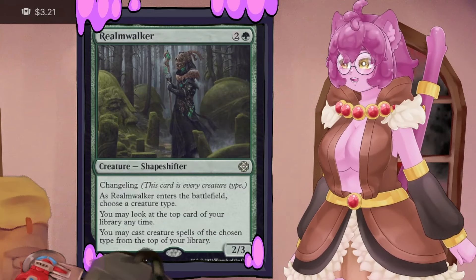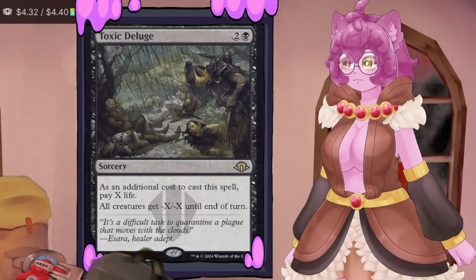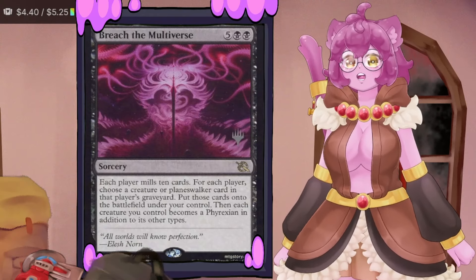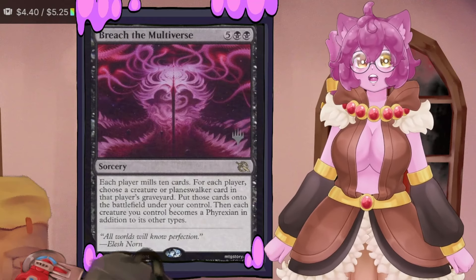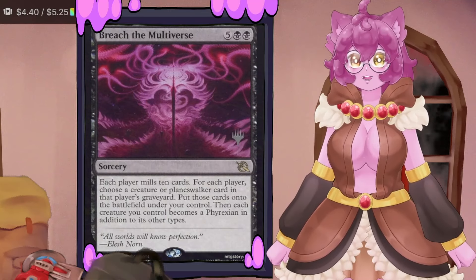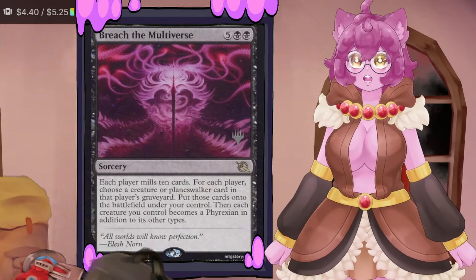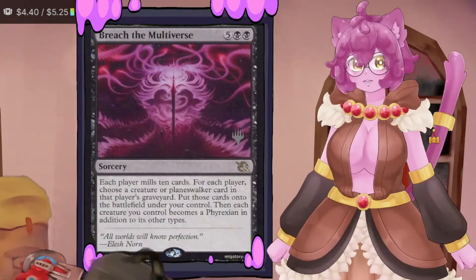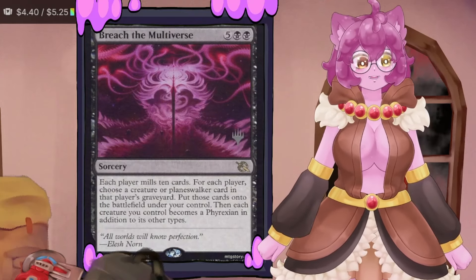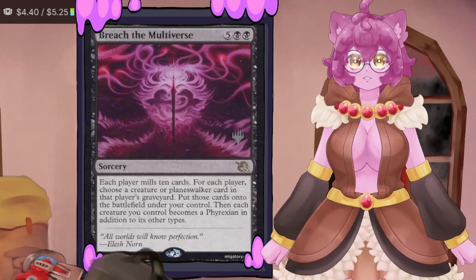Realm Walker is essentially another Tarmogoyf that lets us cast Tarmogoyfs from the top of our deck. Toxic Deluge is a board wipe getting less expensive every day. Breach the Multiverse is a wonderful haymaker — everybody mills ten cards, powering up our goyfs for a winning turn, then we take a creature or planeswalker from each opponent's graveyard and put them on the battlefield under our control. If you play Breach with Anger in the graveyard while Disa's on board, you basically win the game.